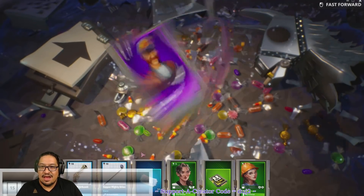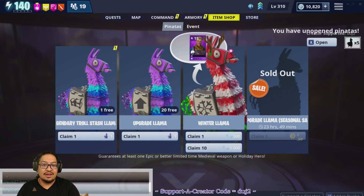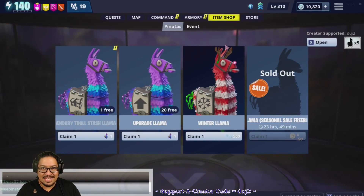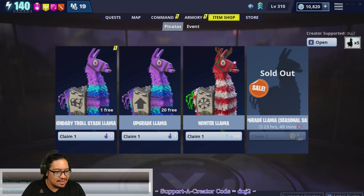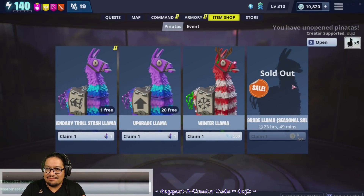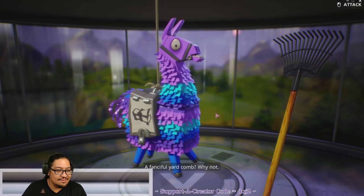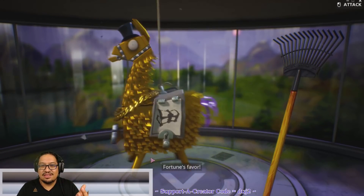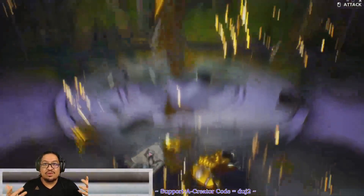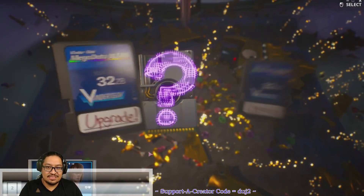I did hear today there was a bit of confusion in Battle Royale — I'm sure those of you who play it will know more than I do about what happened. Let's open this legendary troll stash — why not? There's no daily llama today. I believe this free legendary troll stash is from Day 12 or 13 of the 14 Days of Fortnite. Apparently the 14 Days event left in Battle Royale, but we don't know exactly when it's going to leave for us.